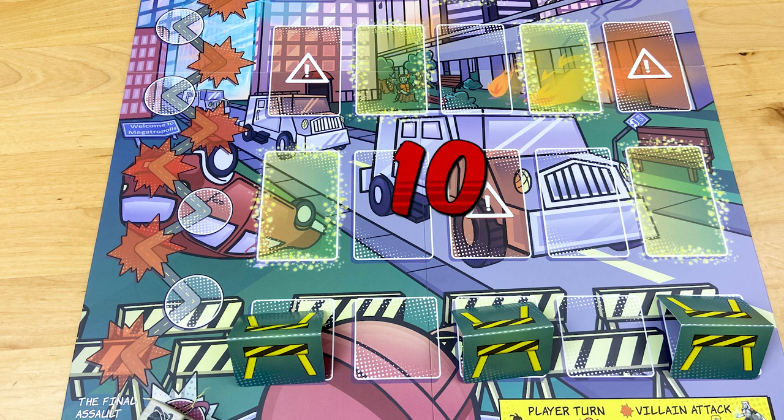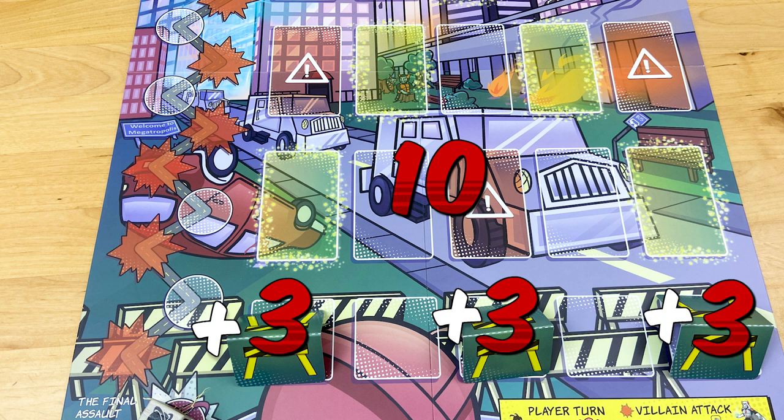You earn 10 points for protecting the Infinity Generator, plus 3 points for every barricade left standing, plus another 5 points if you defeated Absolute Zero. Keep playing until you and your team can achieve a perfect score of 30 points.